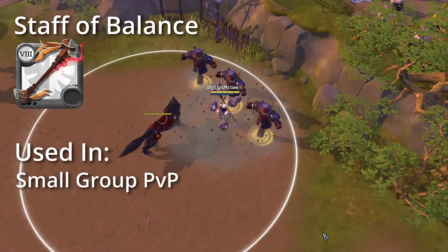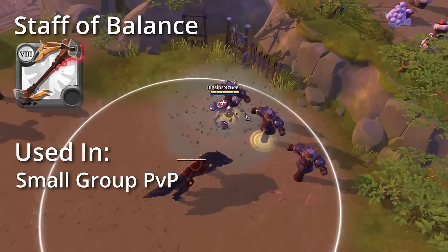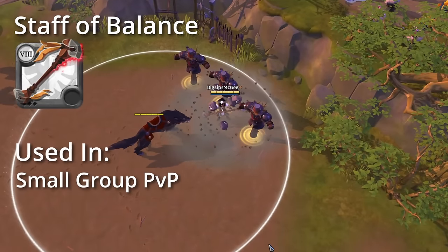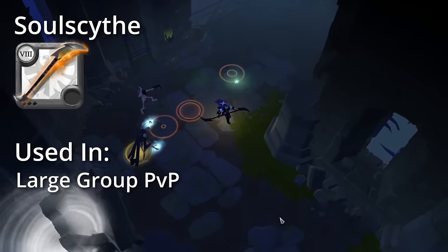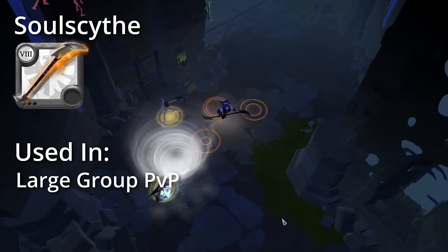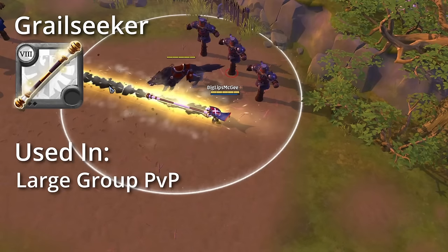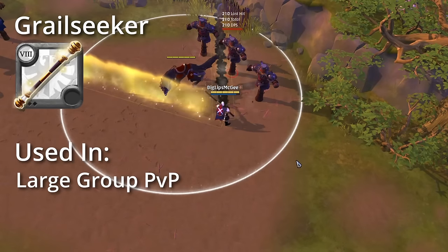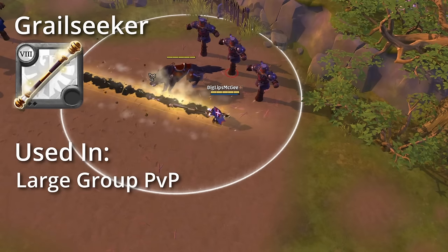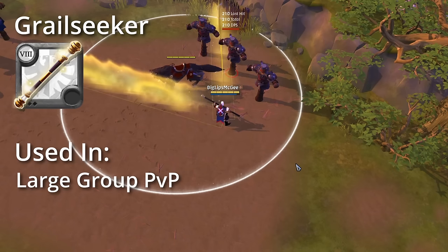Next is the Staff of Balance where you conjure a storm around you, debuffing nearby enemies and reducing healing — again a tank weapon to control your enemies in small-scale PvP. Next is the Soul Scythe which shoots out a small tornado that knocks up enemies and slows them when they land, used as a tank weapon in large-scale PvP. Last but not least is the Grail Seeker which lets you slam down two beams of light that root all targets caught in them, mainly used in large-scale PvP as a defensive tank to hold back enemy lines.